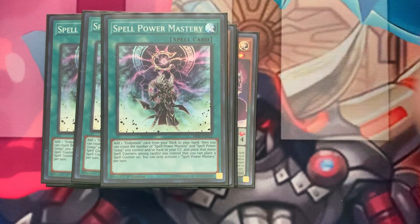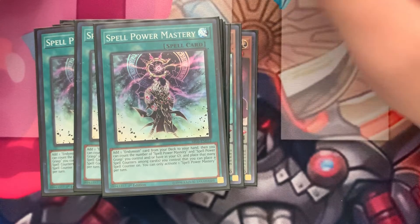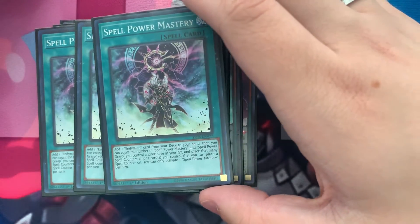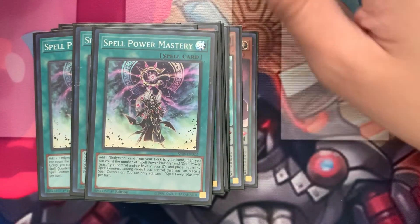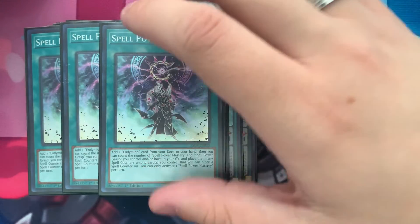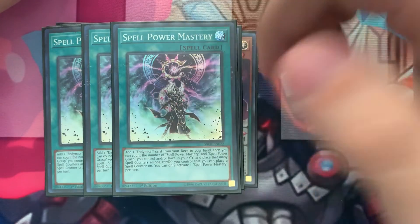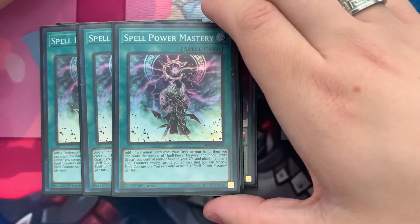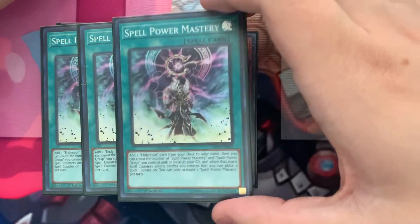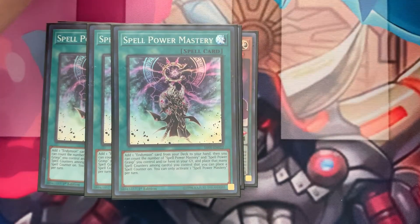Three Spell Power Mastery — you have to run three of these. It searches Endymion cards, and after it searches, it places spell counters. If you play this, that is a minimum of two spell counters on the field. If you already have one in the graveyard and activate another, you get to place two spell counters. This places one spell counter for every Spell Power Mastery in the graveyard or on the field — so if you have two in the graveyard and play one, it places three spell counters outright. This card is insane. Run three, do yourself a favor.